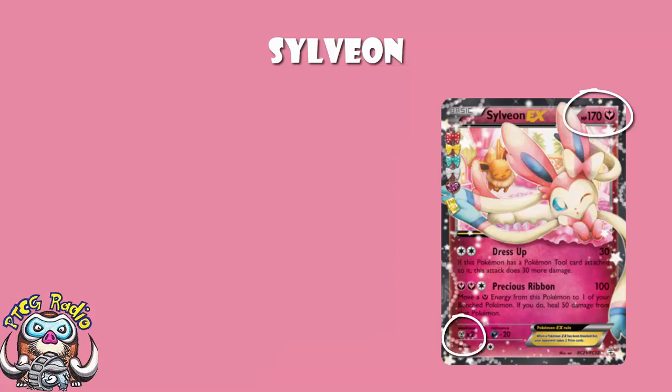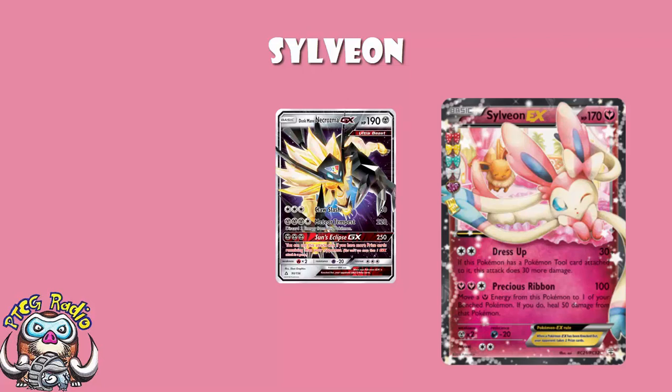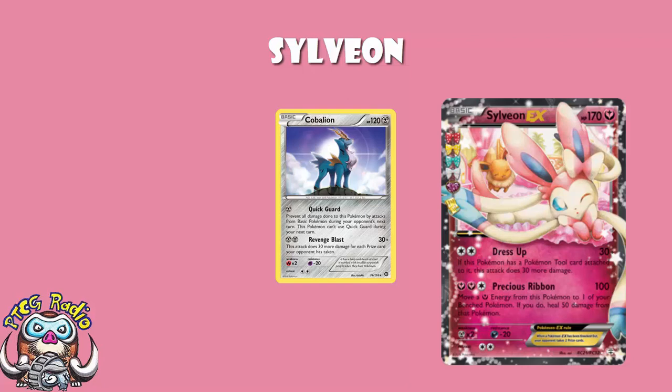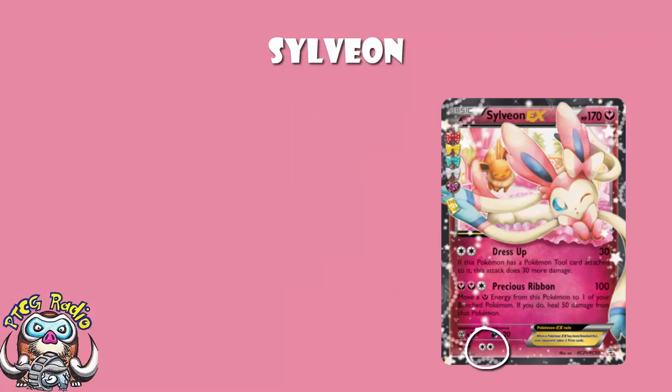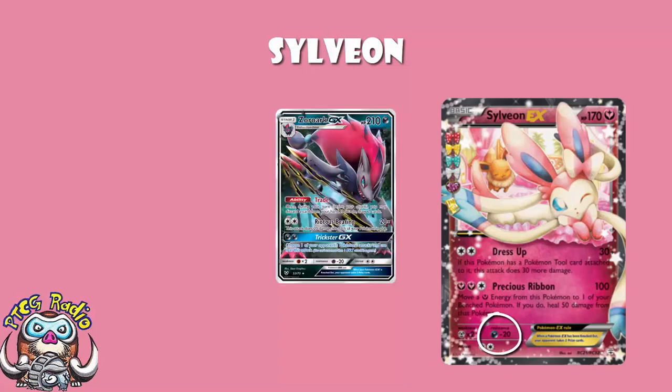It's got a weakness to Metal, but the thing about Metal Pokemon at the moment is you've got Duskmane Necrozma, who either one-hit KOs or hits for 60 — it's going to one-hit KO regardless of weakness, and if it's hitting for 60 then it's not KOing even with the weakness. The one particular issue could be the Cobalion from Steam Siege, which can be a little bit of a pain after you've taken a couple of prizes. Not great HP — it's down there with Tapu Lele. The retreat cost of 2 is kind of annoying. And it's got a resistance to Darkness, which is actually kind of irrelevant, because Zoroark GX wouldn't be getting a one-hit KO anyway — with a full bench it'd be doing 120, which goes down to 100. So the weakness and resistance don't really matter.